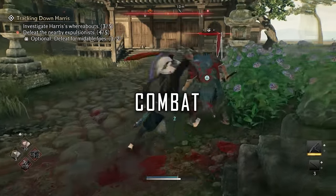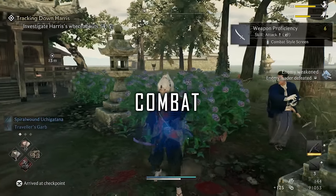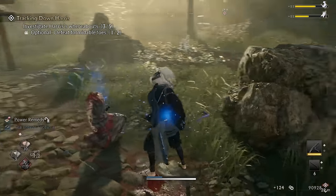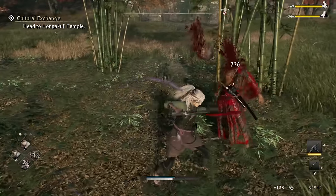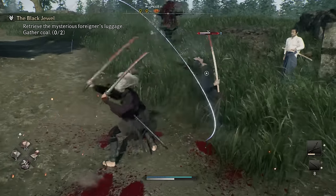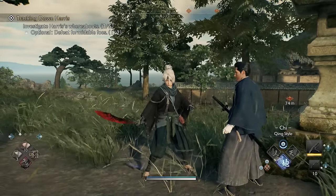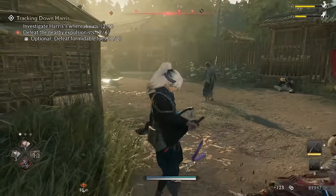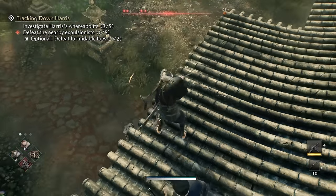Combat is one of Rise of the Ronin's strongest sides. There are plenty of weapon types to play around with, from katanas to oxtail blades to actual guns. Combat feels so good once it clicks, and once you master doing counter sparks. You also get to learn different stances for each weapon type, bringing even more depth to the combat. Personally, I like being an assassin — jumping down on enemies from rooftops, sneaking up behind them, assassinating them, and even slinging them toward me with a hookshot thing. Feels really good.